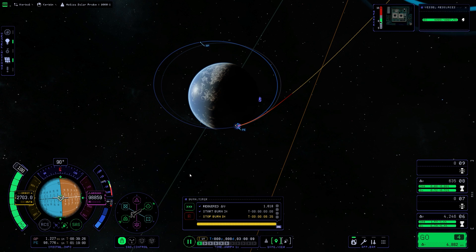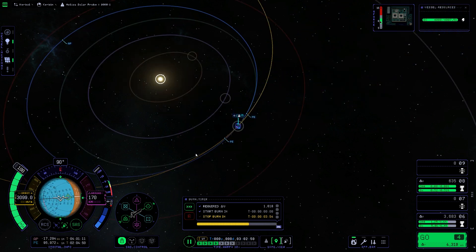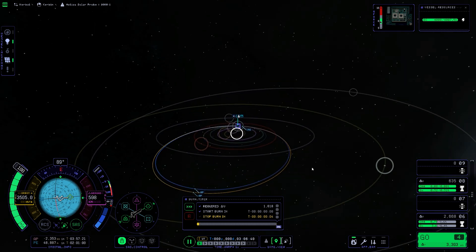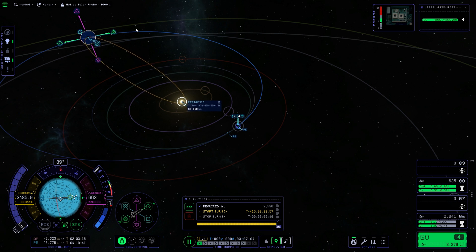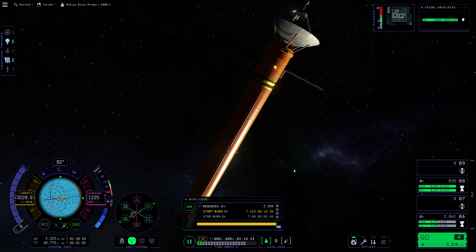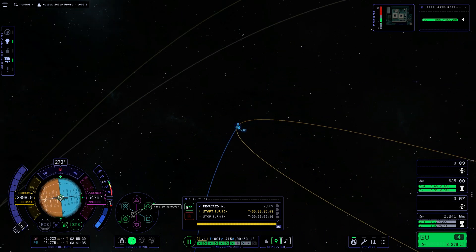But there's a cheat code: if instead we raise our orbit up to about Jool's height and then point retrograde at Jool's height, we only need a fraction of the delta-v. Jool travels at about 4.2 kilometers per second, so we need much less delta-v than if we were doing this at Kerbin's level. We saved a lot of fuel by just going up to Jool's height — that's the cheat code.